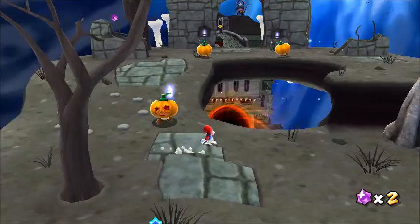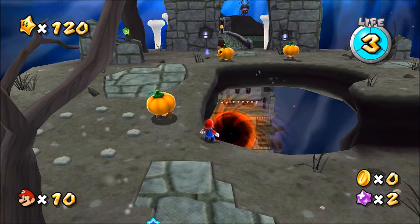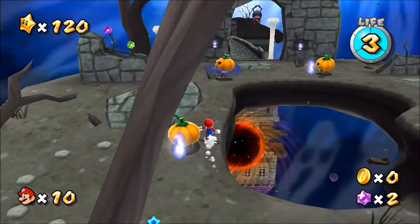Ghostly Galaxy also has Jacko Goombas — a Goomba wearing a jack-o'-lantern. They can't see and will occasionally fart out blue fire. You can spin punch the pumpkin off which makes them into a regular Goomba, or a ground pound for an instant defeat.